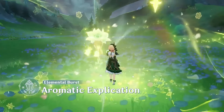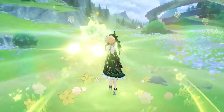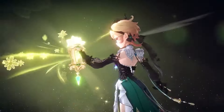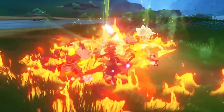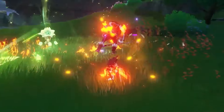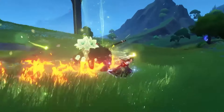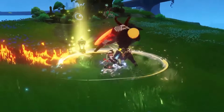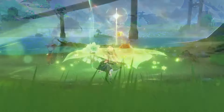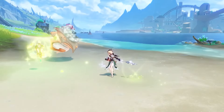By transforming Fragrances into pure Dendro Energy, Emily's Elemental Burst creates a level 3 Lumidus case and collects any existing Lumidus case on the field. Instead of collecting nearby scents, the level 3 Lumidus case rains down scented dew onto enemies in range, dealing Dendro damage. When her Elemental Burst expires, a new level 1 Lumidus case will be created — or if a Lumidus case was collected when she cast her Burst, the collected case will be restored and its duration reset. Using Emily's Elemental Skill while her Burst is still active will not generate a Lumidus case.